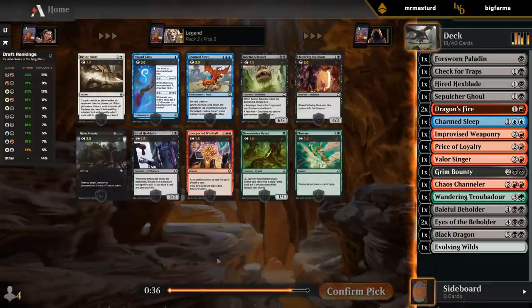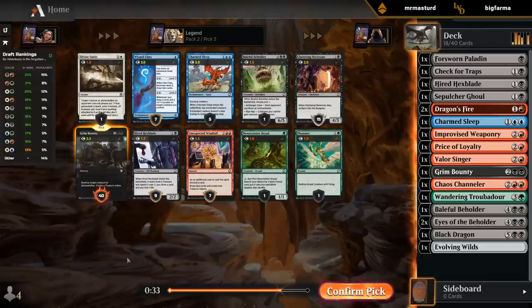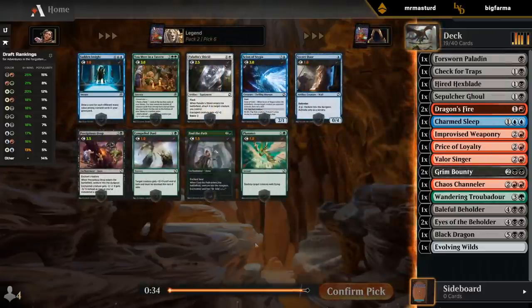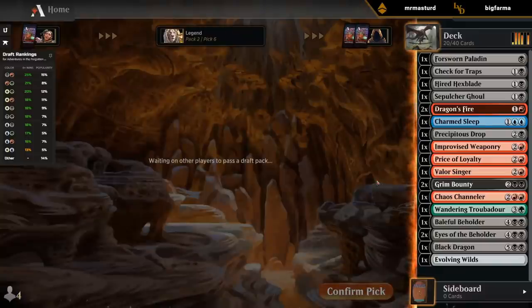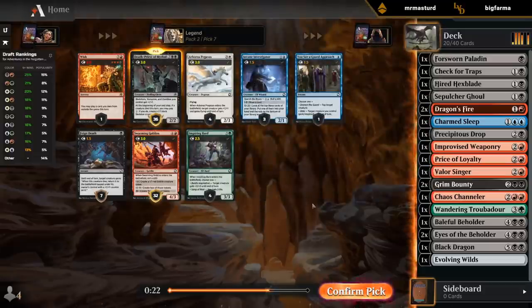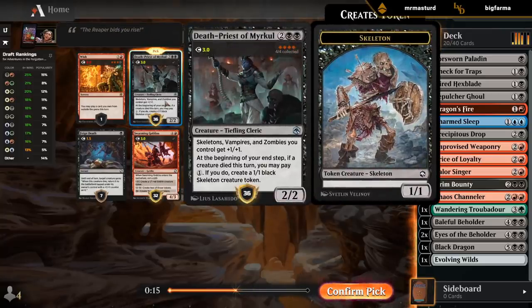Hopefully we pick up some more threats to close out the game. I don't think I'm going to play Precipitous Drop, but there's nothing else for us here. Once we complete the draft, Draftsmith also recommends the ideal deck from the cards we've drafted. Death Priest is a gift — definitely like it with double Grim Bounty and double Dragon's Fire to potentially enable it. Can often end up with a few skeletons, vampires and zombies to give plus-one plus-one.